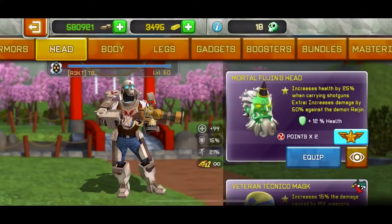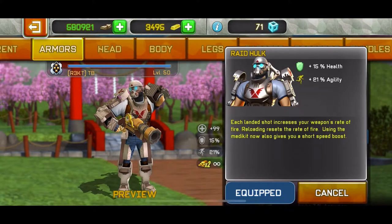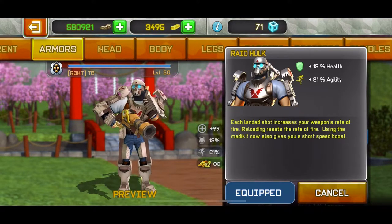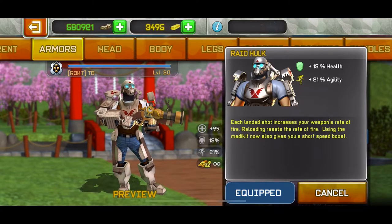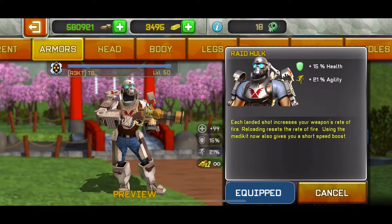We're gonna be using the Red Hulk armor, which basically each kill increases the weapon's fire rate. That doesn't affect us — but using a medkit now gives you a short speed boost. For those of you that don't know, basically when you press the medkit, even if you have full health, it just gives you a crazy speed boost.